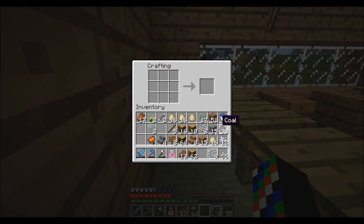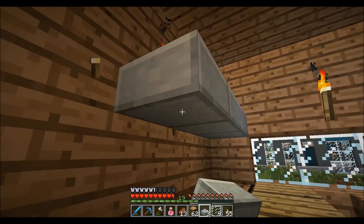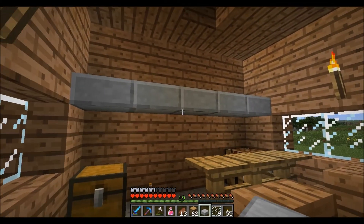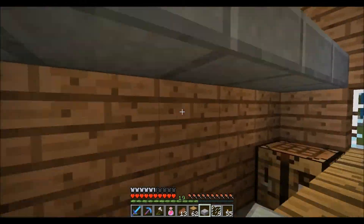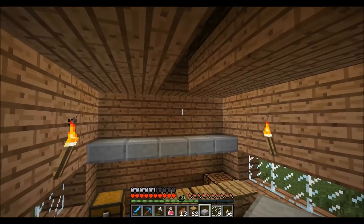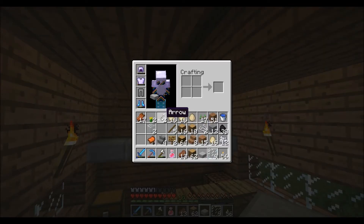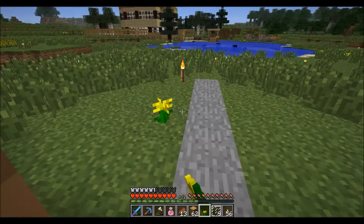You can actually have a shelf right here for drinks and food. Let's put some flowers out the front and this will be it.